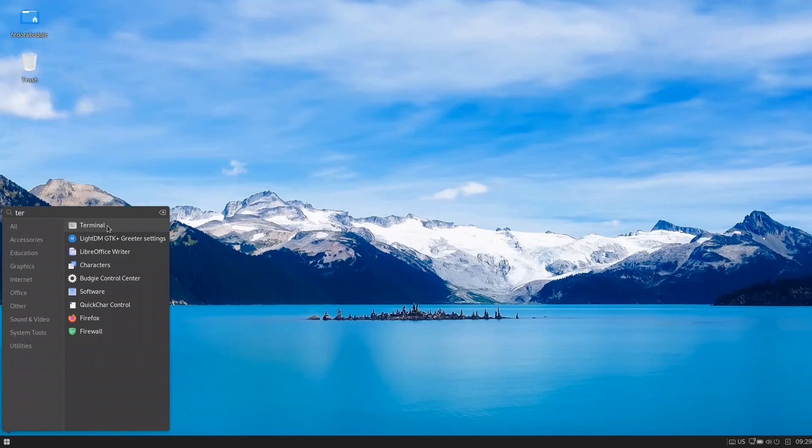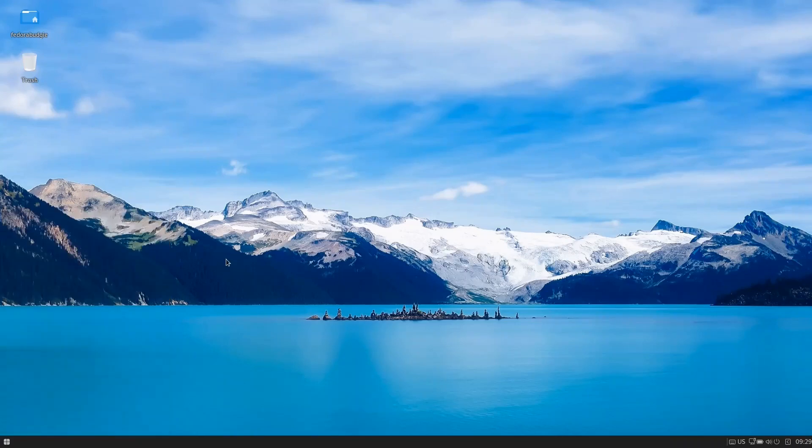If you right-click on the menu you get nothing. If you remember in the MATE desktop — the Solus project's Budgie desktop — they created the Brisk menu where right-clicking lets you pin apps to the desktop or to the favorites menu. Here there's no favorites menu and no right-click context menu in the menu. These are very serious shortcomings and unintuitive omissions, especially the panel right-click.